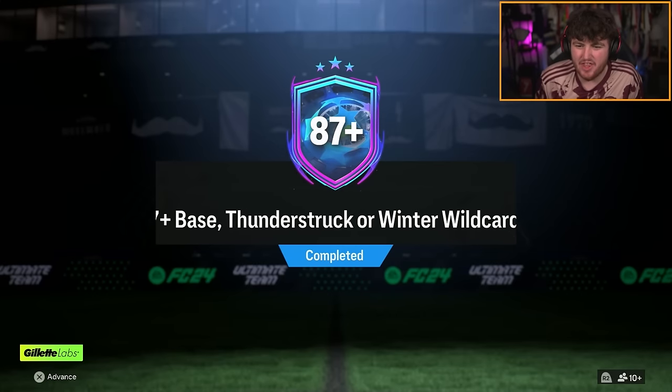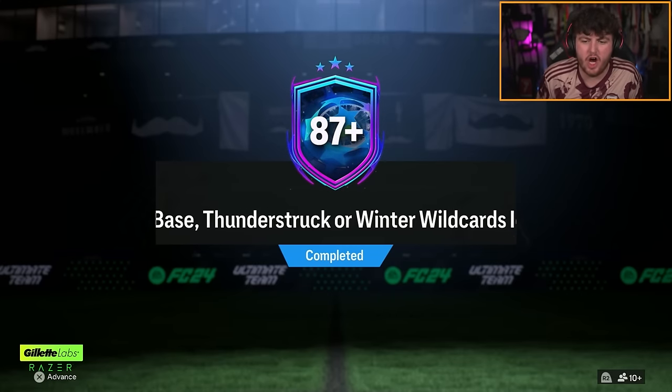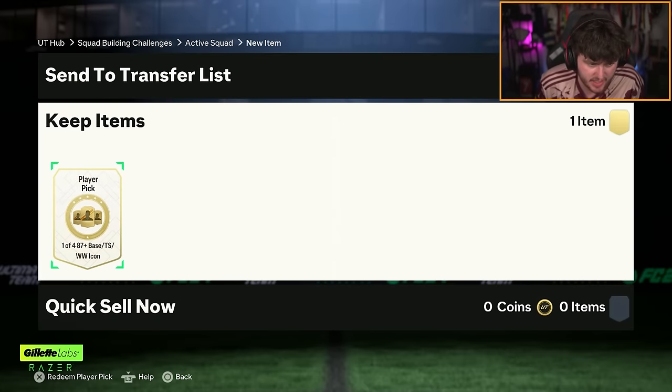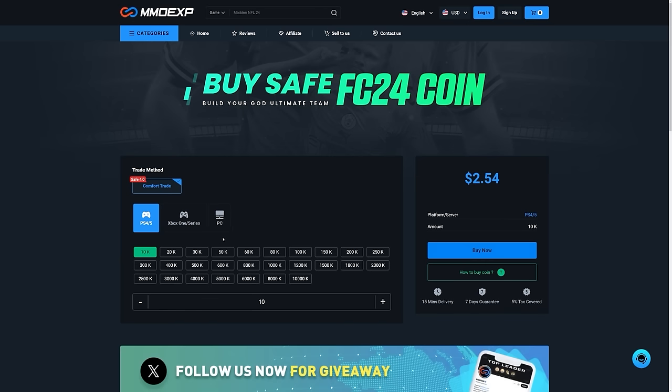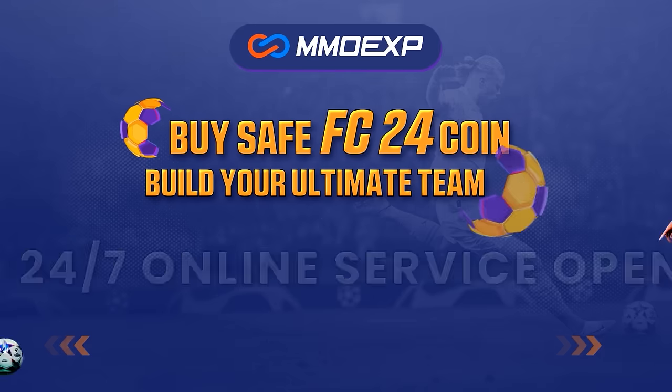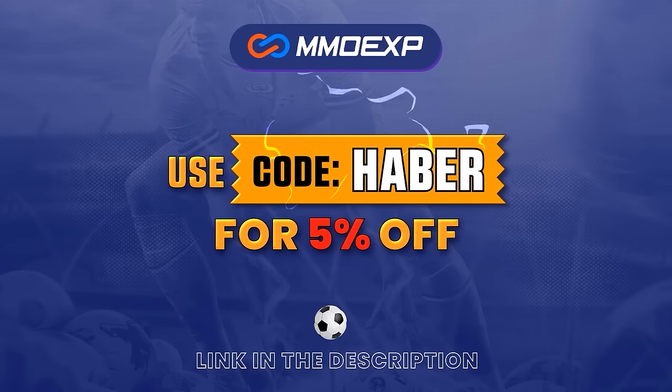87 plus base thunderstruck or winter wildcard icon pick — one of four. EA, we all know how bad my icon look is. If you're looking for cheap, fast and reliable Ultimate Team coins, check out mmoexp.com, link in the description, save five percent using code HABER.